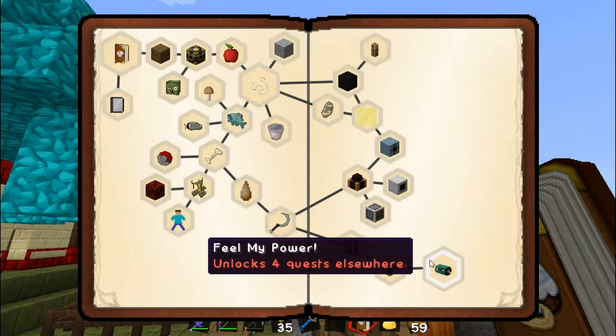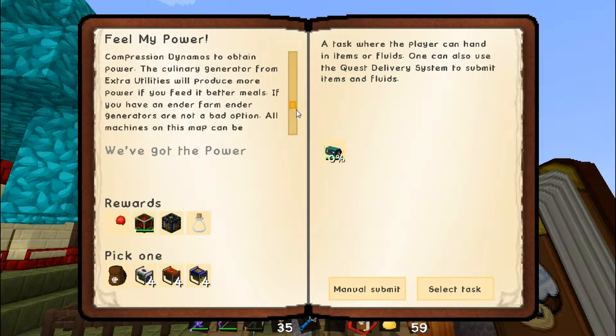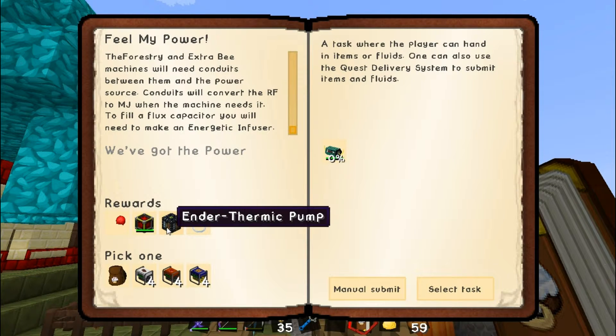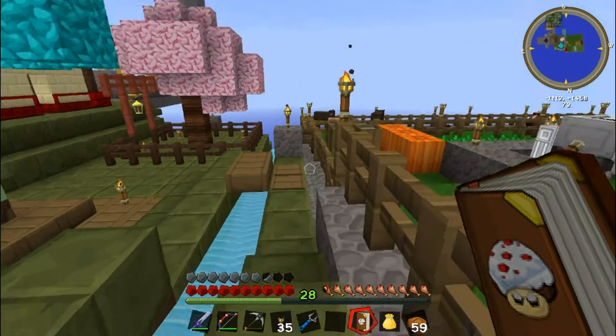What do we have next in the quest book? 'Feel my power' unlocks four quests. From this point on you'll need to make more and more power to automate machines and farms to gather resources needed to expand your world and rebuild a mighty civilization. There are many ways of getting power in this pack — steam dynamos, blah blah. We need to make a resonant flux capacitor — oh my god, that is going to be a tough one. We get an endothermic pump, redstone energy cell full of power, potion flask, and a quarter of a heart.